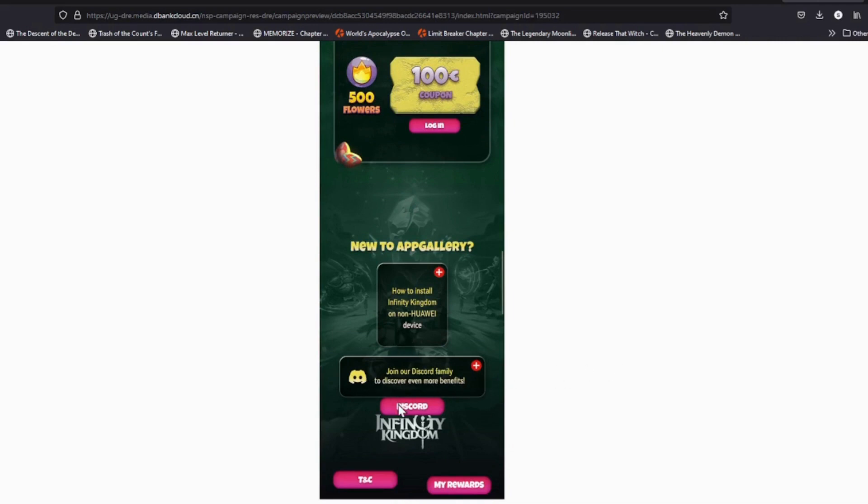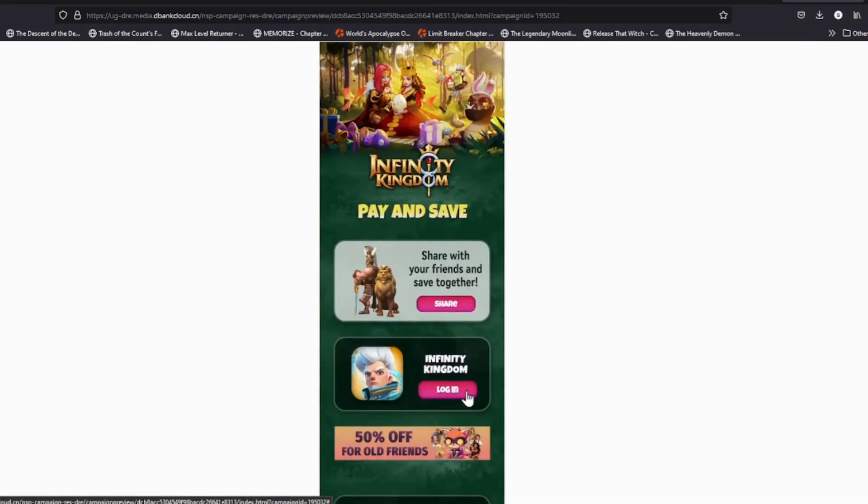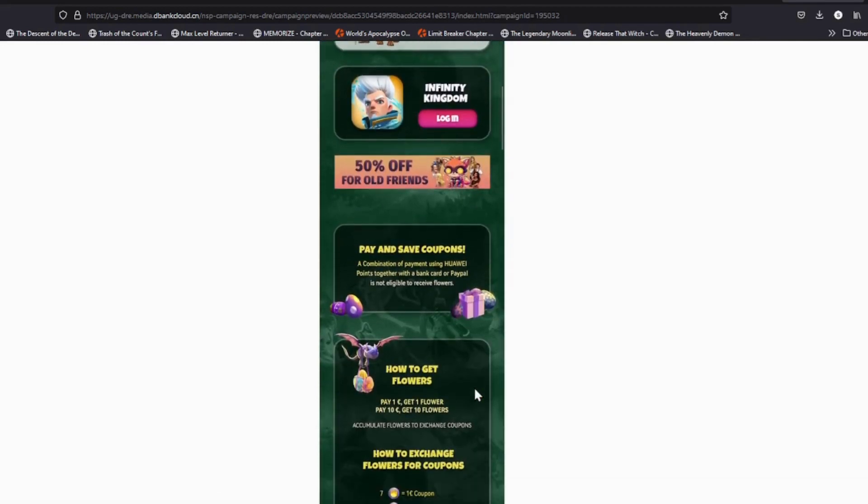Check the description of the video down below to know how to download it. A simple reminder: when you create a Huawei account, remember to choose a European country because this campaign is only valid in European countries. For more information you can join the AppGallery Discord — you can also find the link in the description down below.